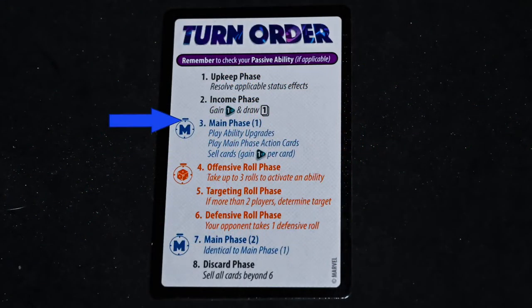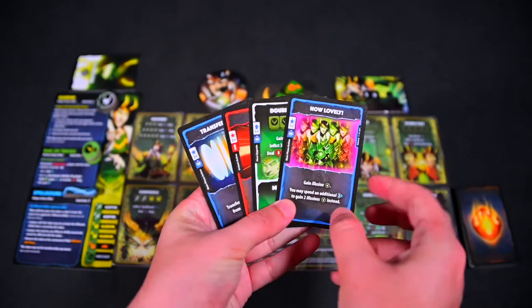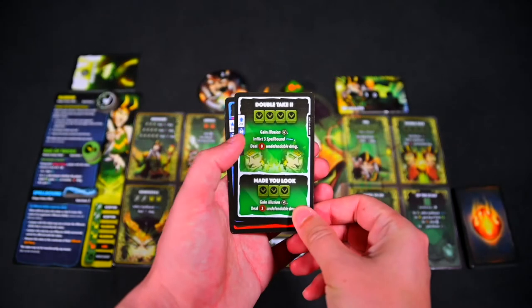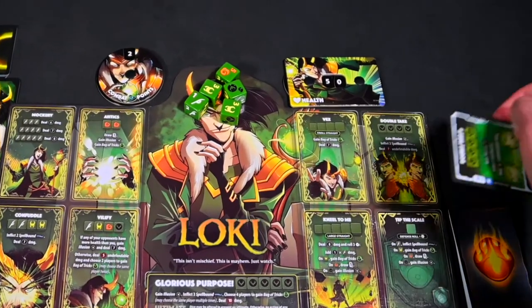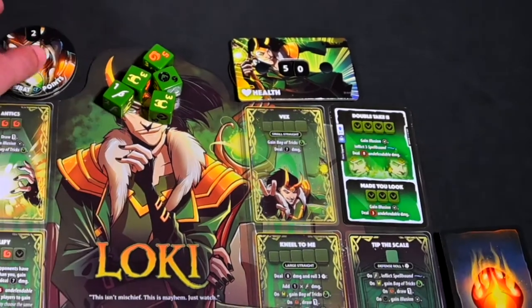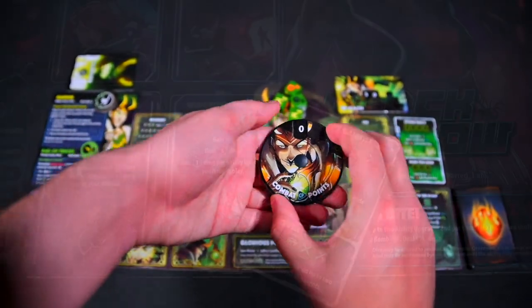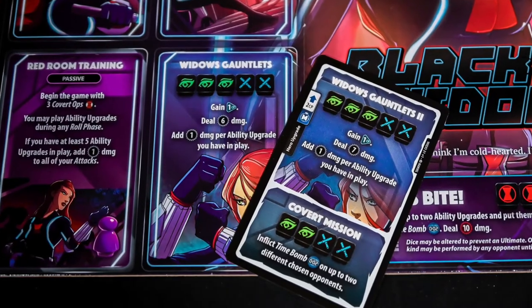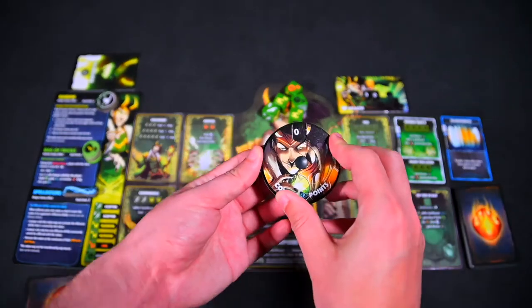Now on to the main phase, where your options open up. You can spend combat points to play hero upgrade cards or main phase action cards. These cards have a blue border and an M to signify they are played in this phase. If playing a hero upgrade, pay the combat points required and place the card atop the ability it is upgrading. These upgrades usually improve the offense, defense, or passive abilities on your board. You can also discard any cards you do not want to add one combat point per card discarded during this phase.